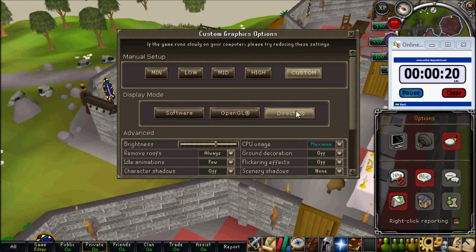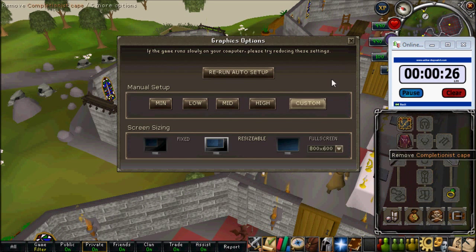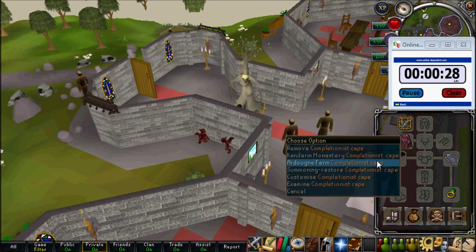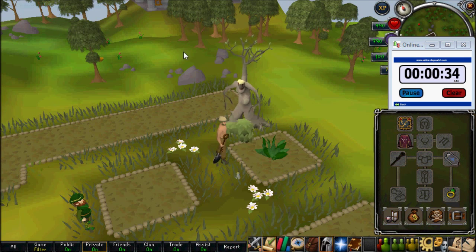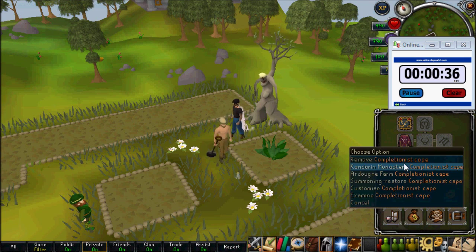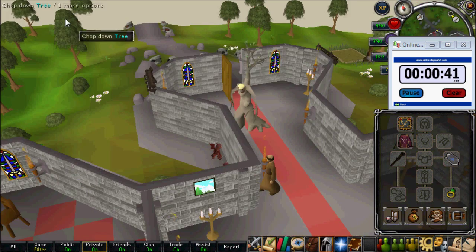Now I'll switch to OpenGL. There's not much difference between this and DirectX, although I have better frame rates in OpenGL. I'll teleport back to the farm patch. As you see, the loading please wait screen is about a second — might be a tad bit longer, but I don't have exact seconds to compare.